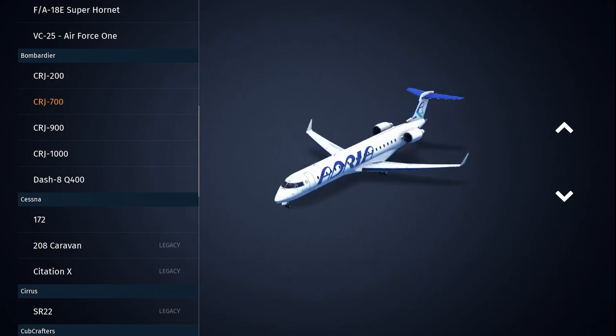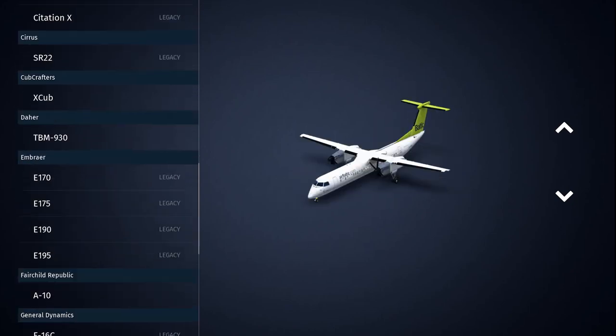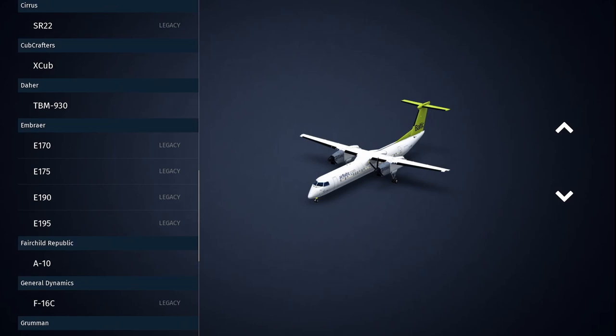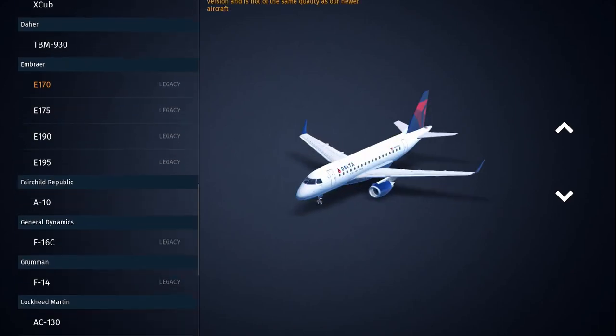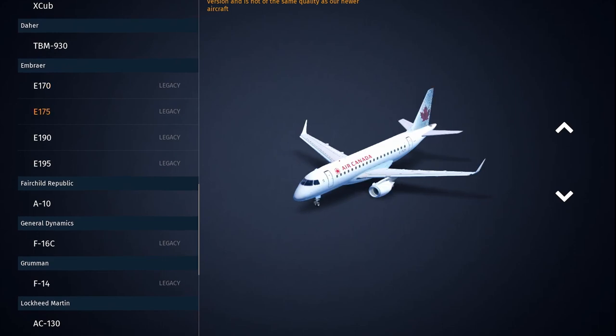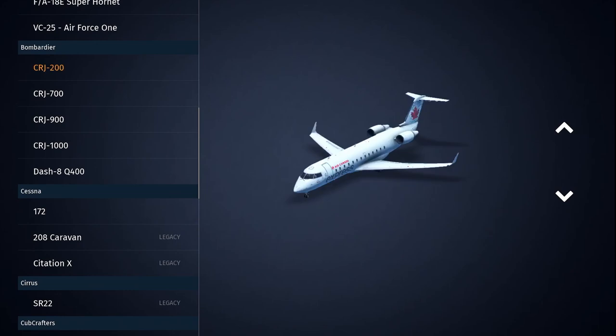The Bombardier CRJs came out in 2018 in Infinite Flight and the Bombardier Dash 8 came out in 2016, so they're sort of old. The Embraer aircraft are from 2012. So many of you know that the E175 is not sure where it is — I'm pretty sure it should be released by now, but for some reason it hasn't.